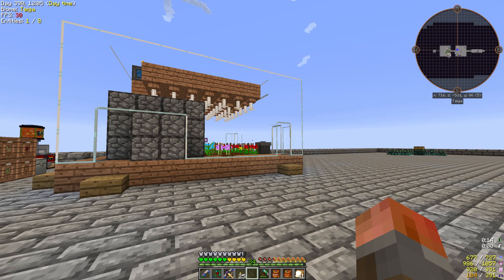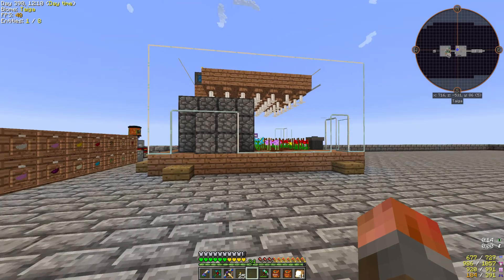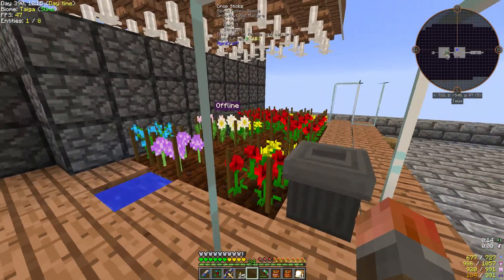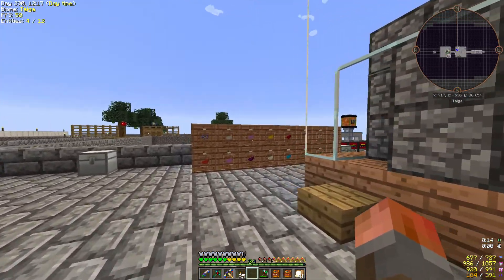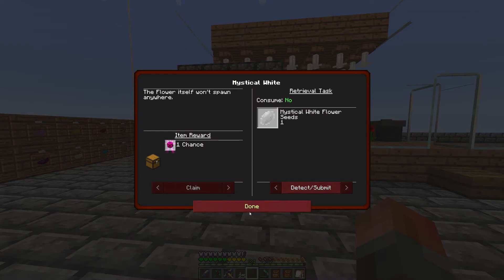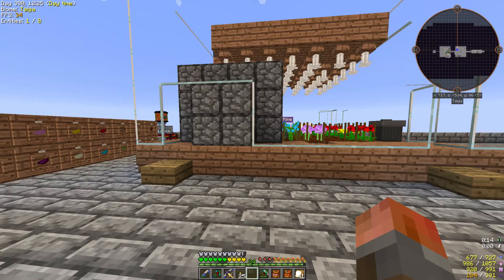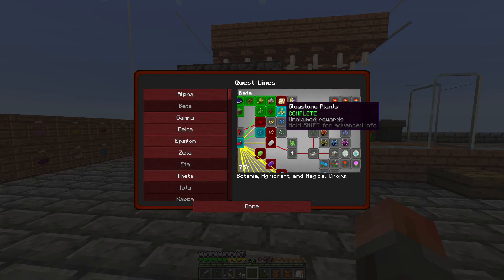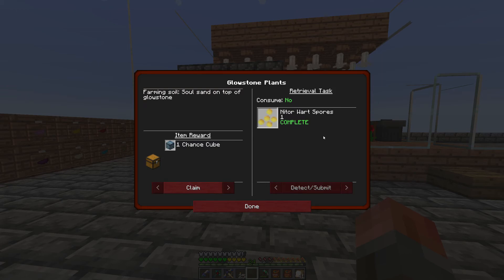Welcome back to episode 15 of Project Ozone 2 Kappa mode. I've been doing some planting — no problem with dye now, we have actually got all of these dye seeds that you see here. Some problems you may encounter on a specific quest — Glowstone Plants. I've just completed it and I did want to stop at this point rather than just carrying on with the breeding off camera.